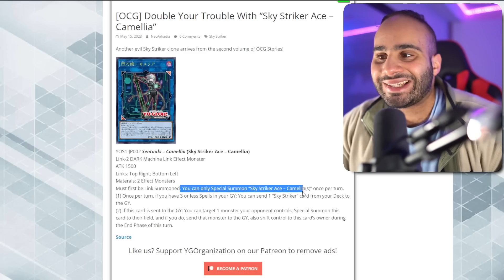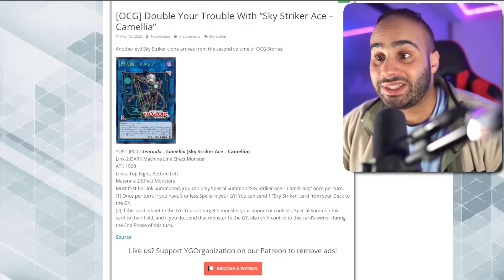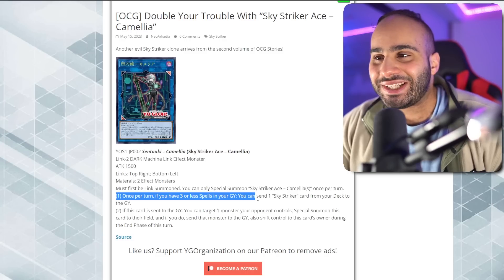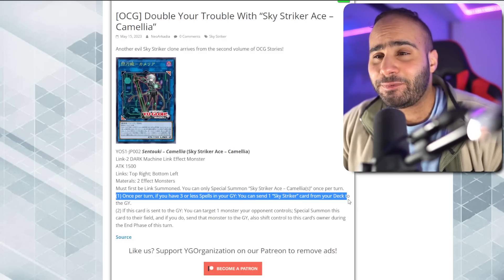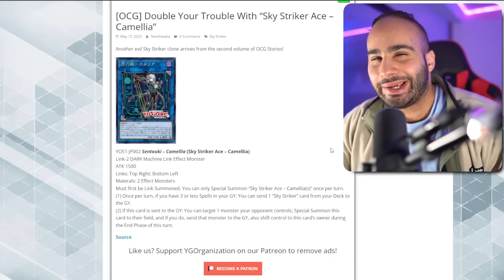It must first be Link summoned properly, and then you can start reviving it back from the grave. You can only Special Summon Sky Striker Ace Camellia once per turn — and it reads Special Summon, not just Link Summon, so definitely be careful about that. Once per turn, if you have three or less spells in your graveyard, you can send one Sky Striker card from your deck to the graveyard.